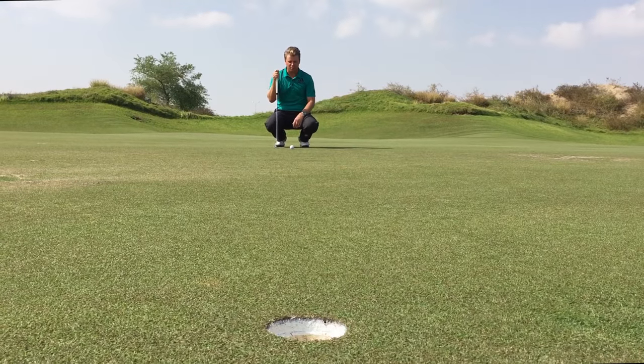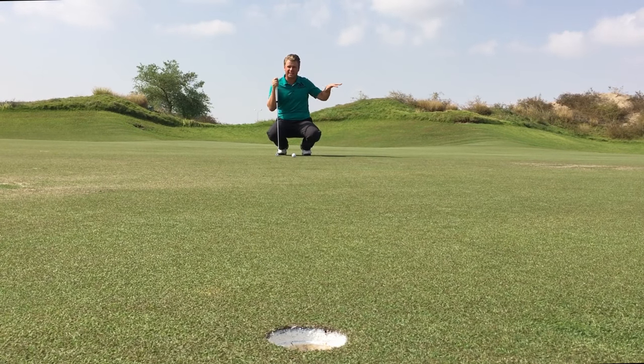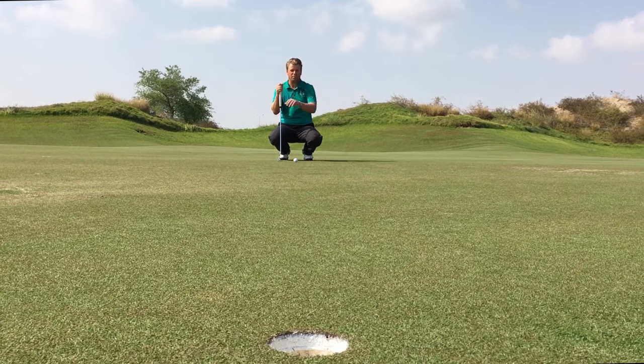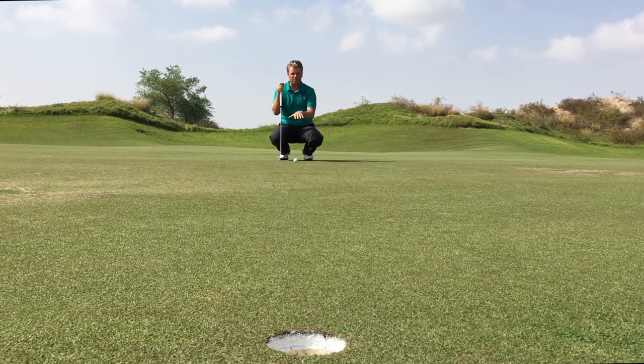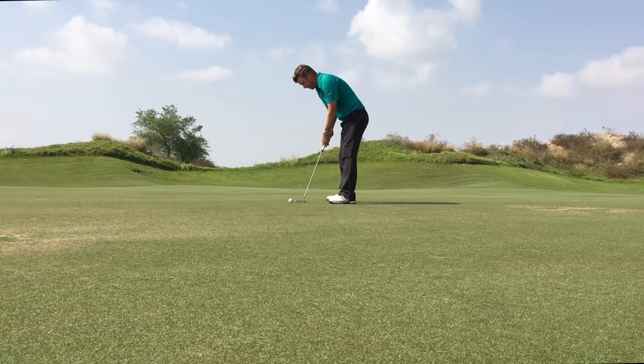I've left myself with a putt just inside 20 feet. This green slopes from the back down to the front, so most of the putts on this green across will move a little bit more to the right. So it's a little bit downhill, a little bit from the left. I should see this try and drop inside the left side there.